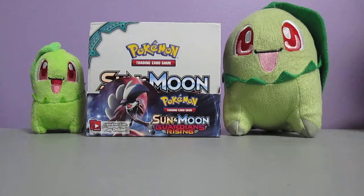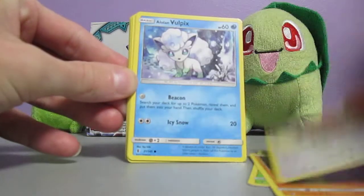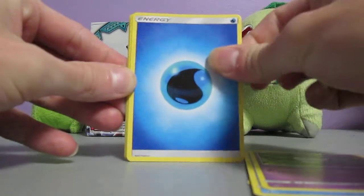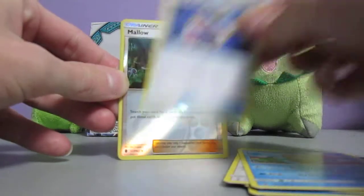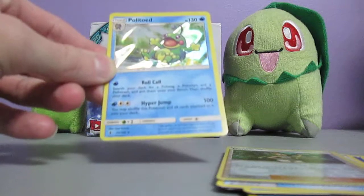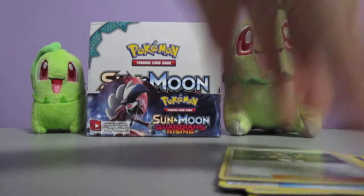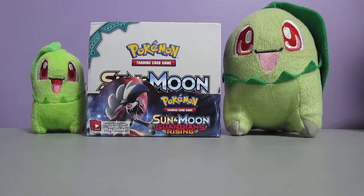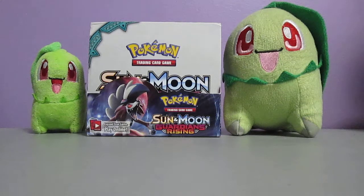This pack goes out with Phantump, Machop, Fletchling, Alolan Vulpix, Gathita, Water Energy, Beware, Alamamala, Choice Band, Malo Reverse Holo, and a Politoed Holo. Very cool. And by the way, I got this booster box from 401 Games, which is here in Canada, for $135.